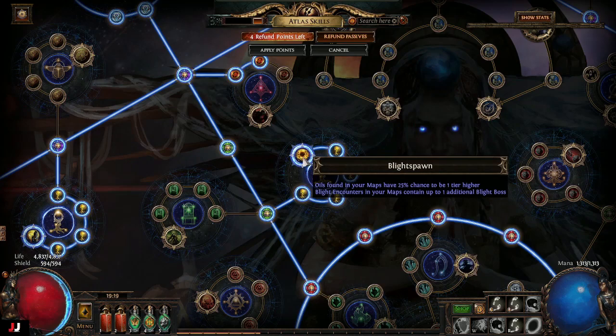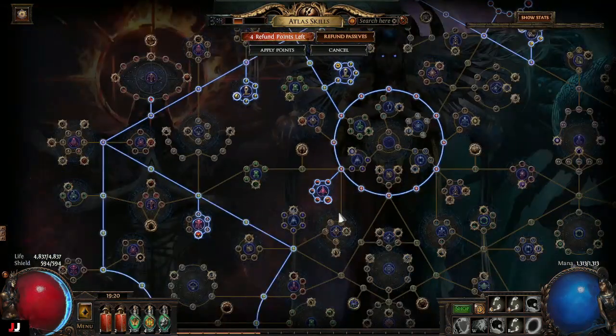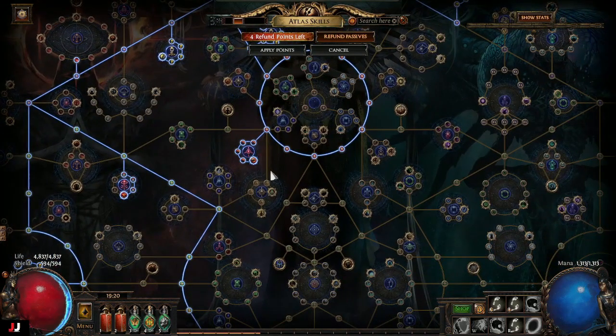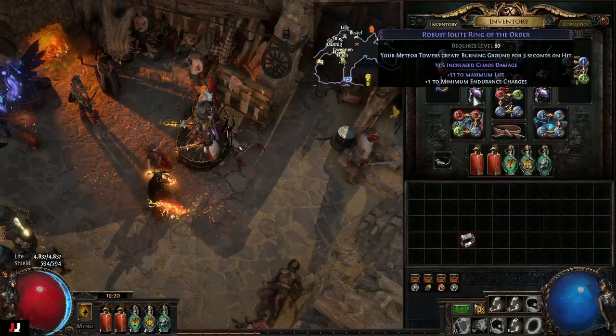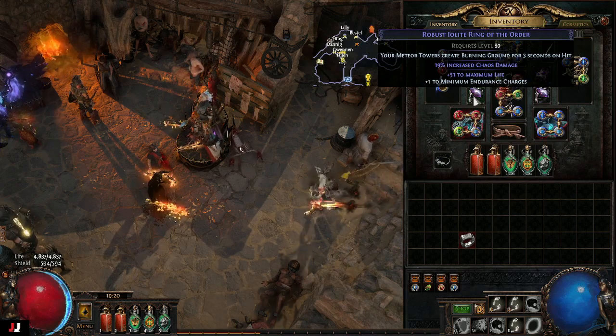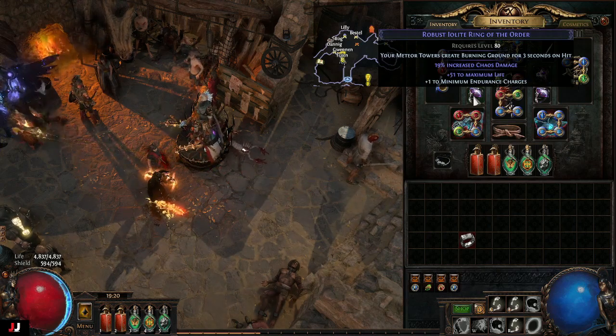Oils in your maps have a 25% chance to be one tier higher, giving more chance for better oils like golden oil and silver oil — ones that you can sell for pretty decent money. That's pretty much it for the atlas tree. For my ring anointments, I used meteor towers to create burning ground for three seconds on hit, so once they hit an enemy it will have a burning ground.